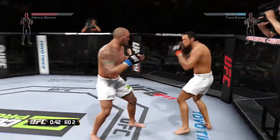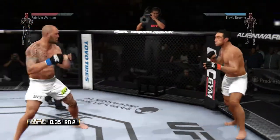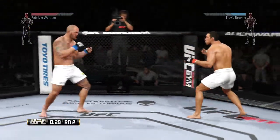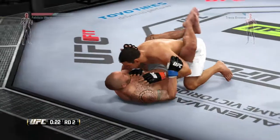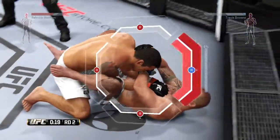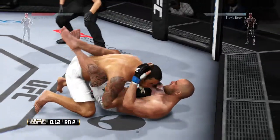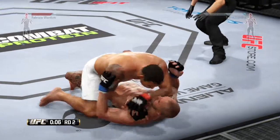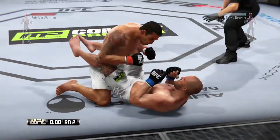Brown's fighting kick to the block. That left misses. Looking to take him down again, and he's down — double leg takedown. He's looking for the armbar, he popped out. Half guard. Brown's got it back to full guard.